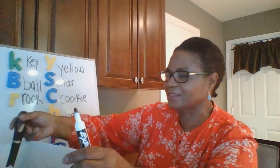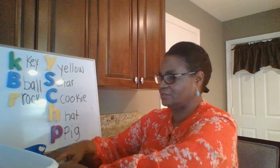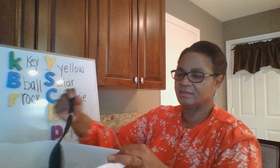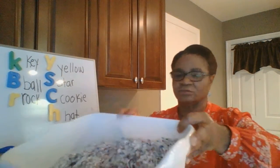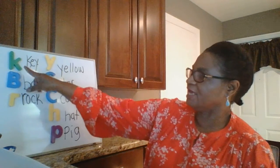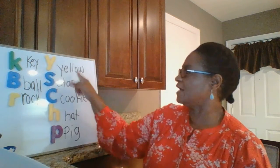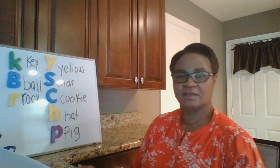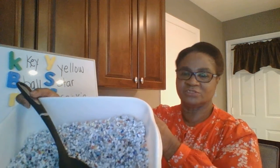I think that's all, friends. Let's go back over our letters and the words that we found. All these letters I found in my buried treasure. K — and I found key. B for ball. R for rock. Y for yellow. S for star. C for cookie. H for hat. P for pig. All these letters were found in my buried treasure, which is my shredded paper.